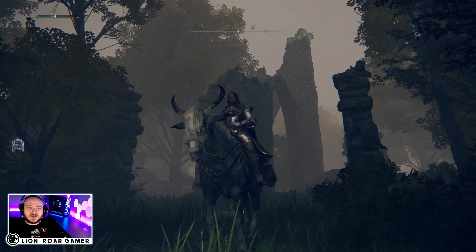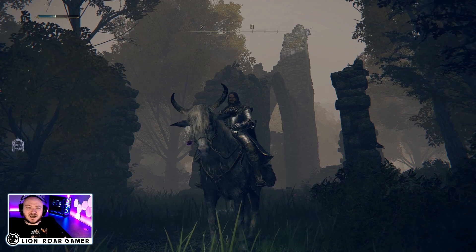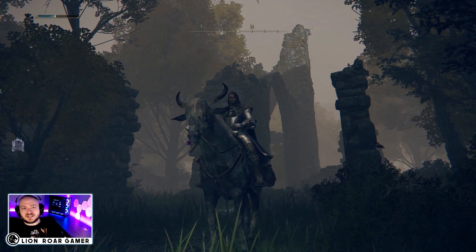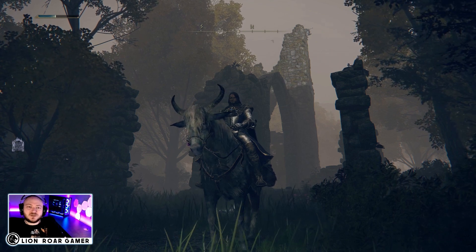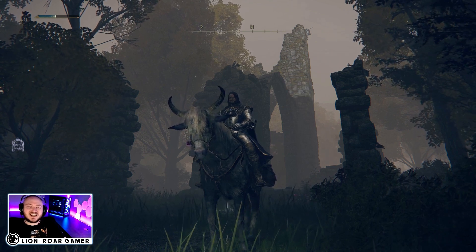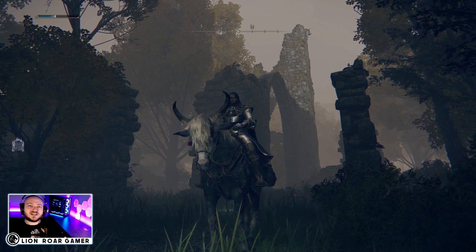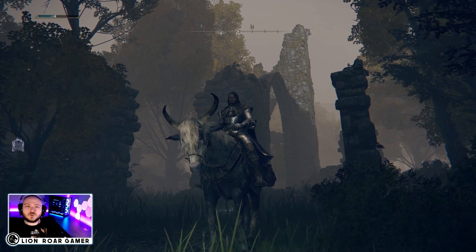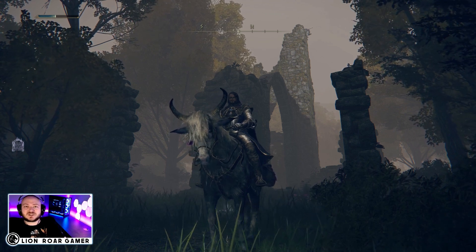If you angle yourself just right at the ruins, you can see Blaidd is sitting at the top, and there's seemingly no way to bring Blaidd down. However, once you come here you have to hang out and listen for the werewolf howl. Once you hear it — kind of like a distant howl — you're ready for the next part of this quest.